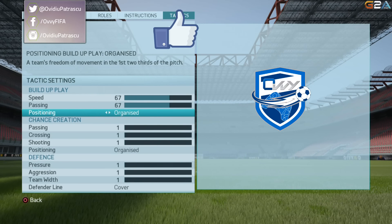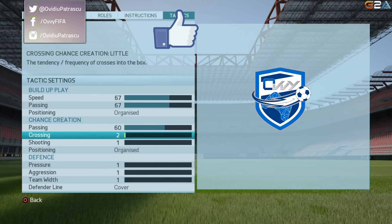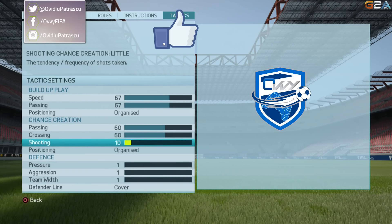Positioning in build-up play will stay on 'Organised' to prevent your defensive players — for example the center backs — from making offensive runs during the transition. Getting to chance creation, we're going to be bold here and select 60 at passing, 60 at crossing, and 60 at shooting, getting very very close to a risky style of play in attack.